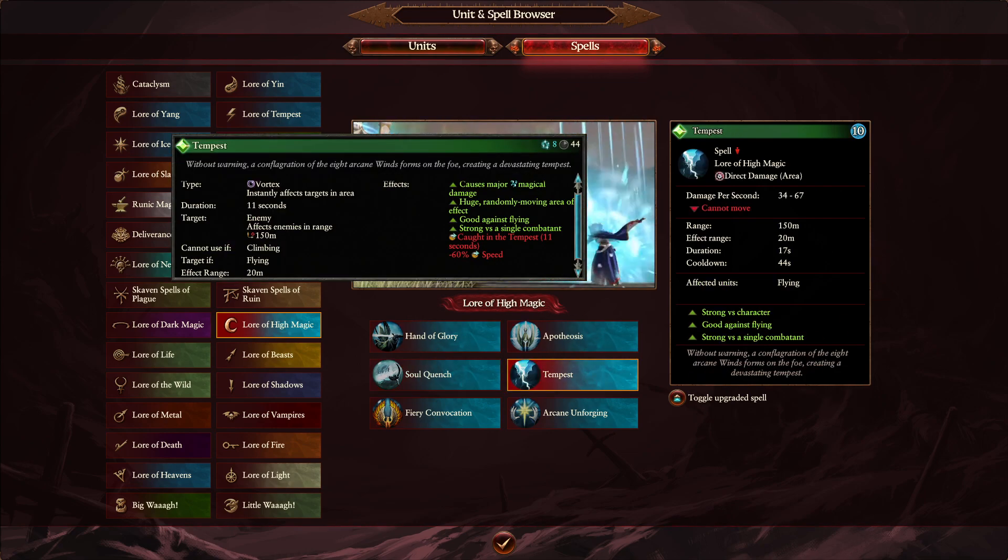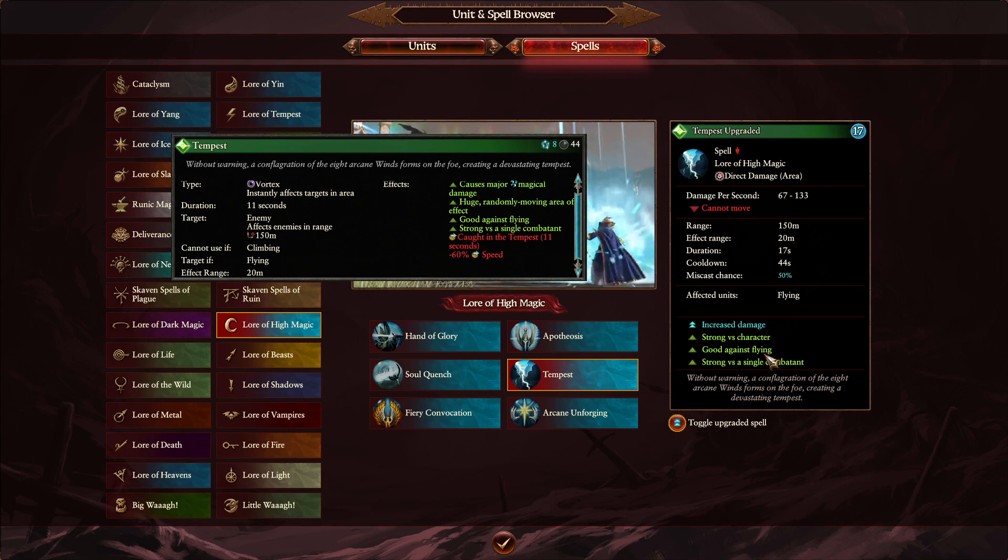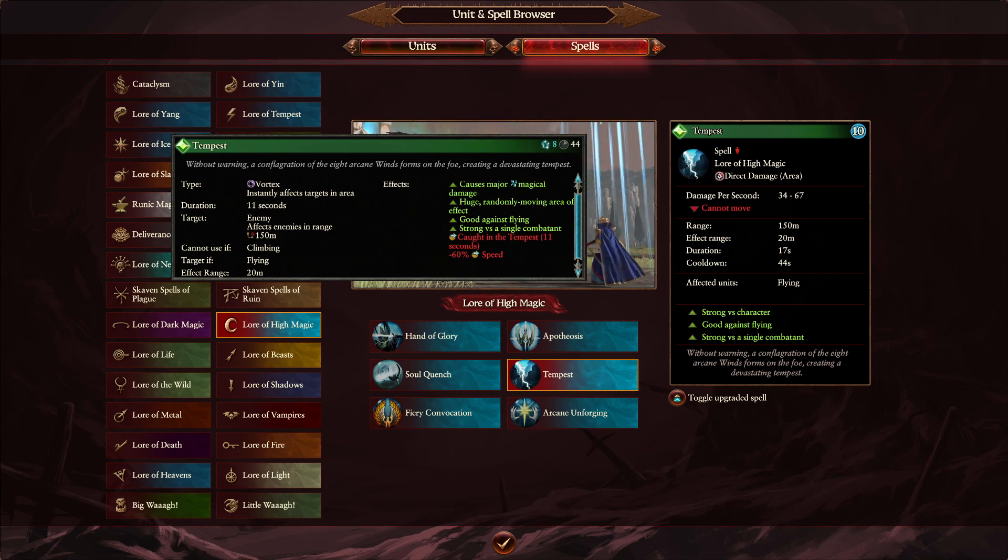Now a big change — Tempest. Tempest used to have a 60% reduction on speed and was good versus single combatants. Now it's going to be a complete net: if you get in there, you get stuck and cannot move at all. The duration is going to be 17 seconds, up from 11 in the previous game. Winds of Magic is a little more expensive at 10. Overcasting increases the damage profile — I thought it would be a wider radius but it's going to be 20 meters. It's a really good spell; I think Tempest is going to be used a lot. A pin is quite nice — I saw Tempest used where a dragon just moved away from it and the damage wasn't being utilized anymore.